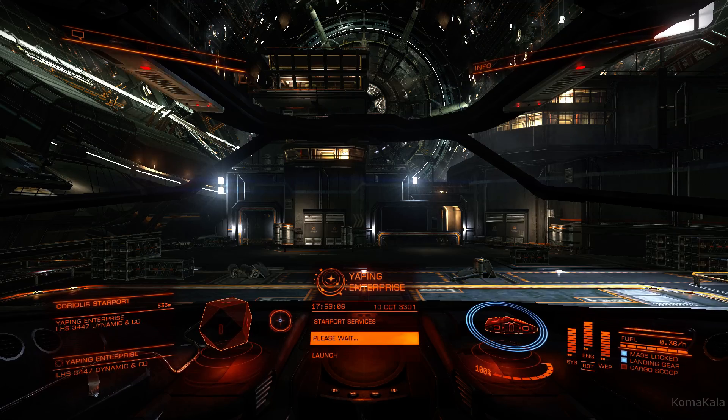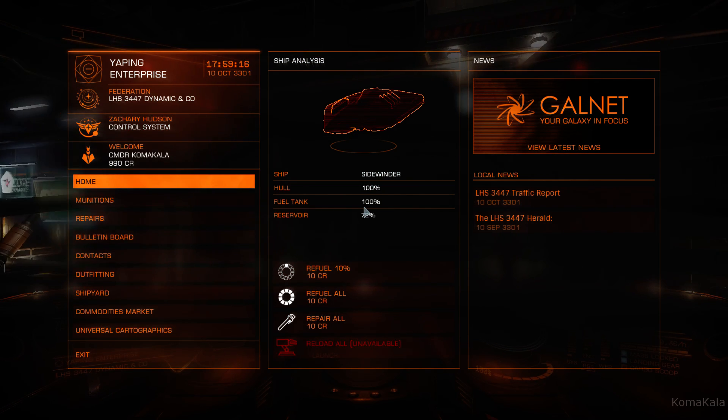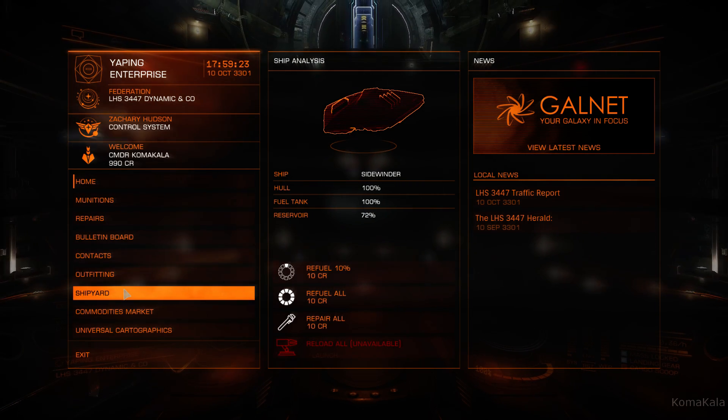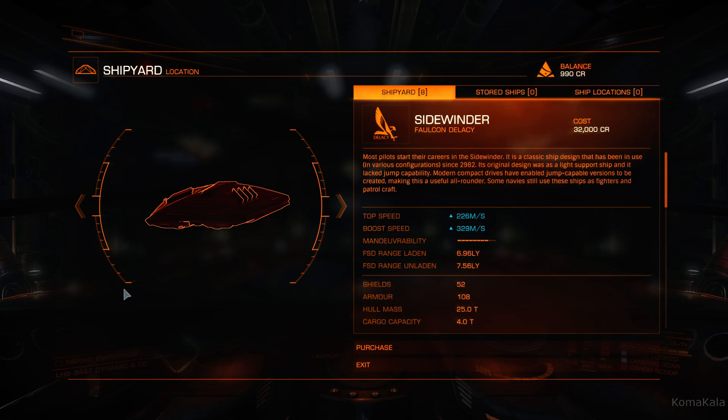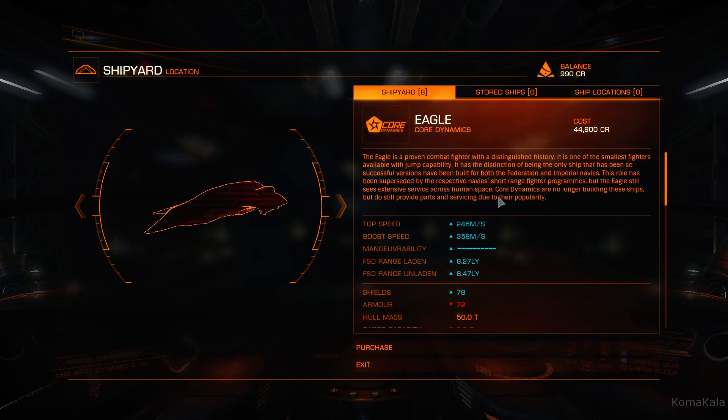So that's the basics of how to dock. If we take a quick look at starport services, you'll see this place actually has more than where we were — we actually have a shipyard here. Should you have enough money, you can buy different ships. We've got an Eagle right here — the cost is 44,800 credits.